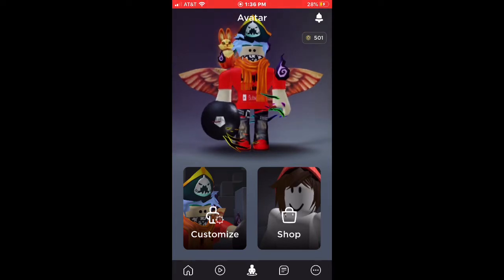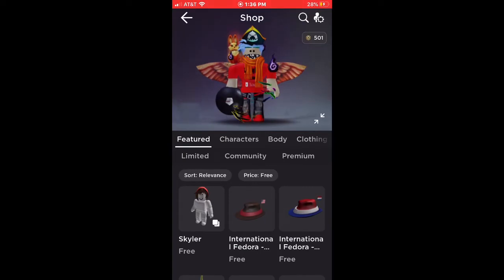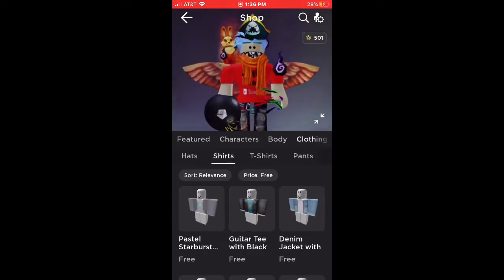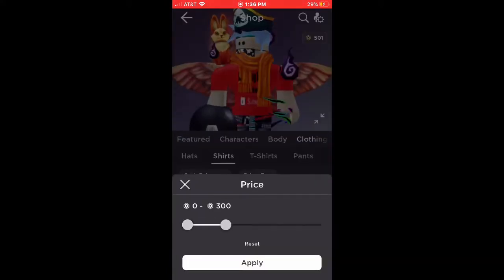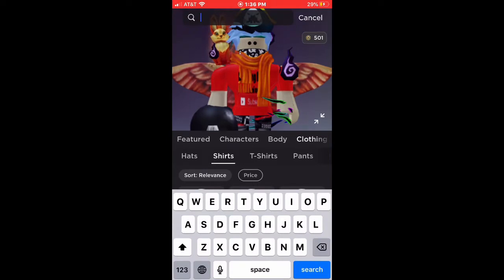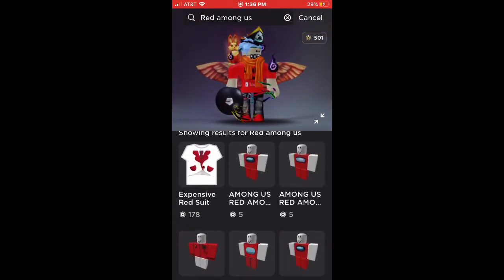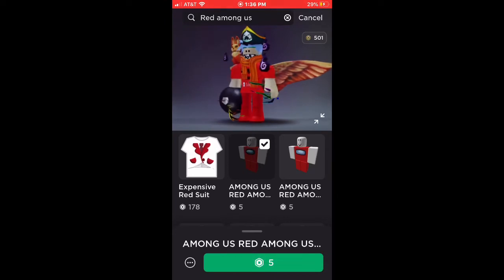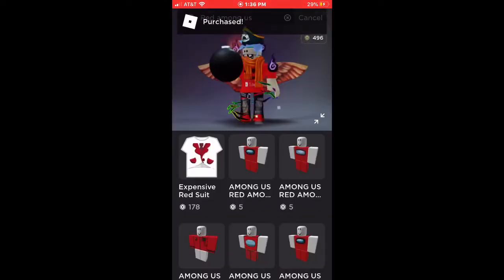I'm gonna go to the shop and then go to clothing, shirts, and get a shirt. I don't know why I put this for free but just get it and change it. I'm gonna buy this for like five Robux — it's just five Robux.